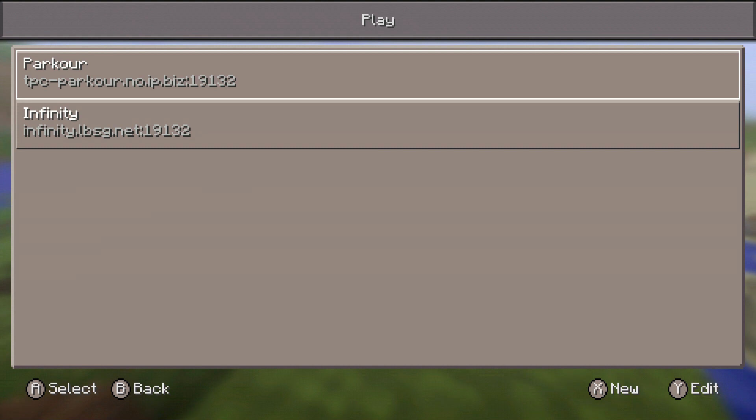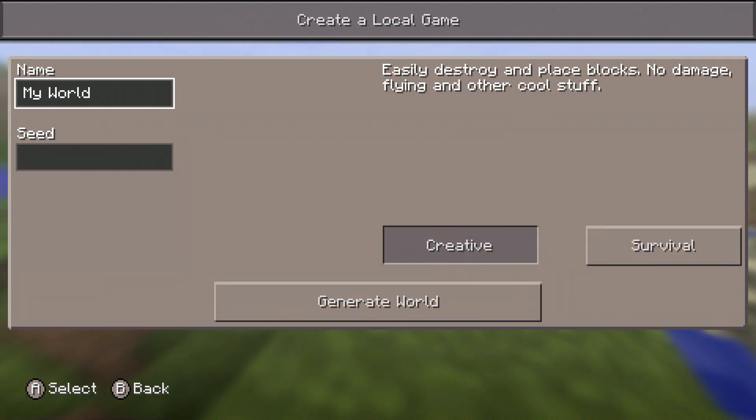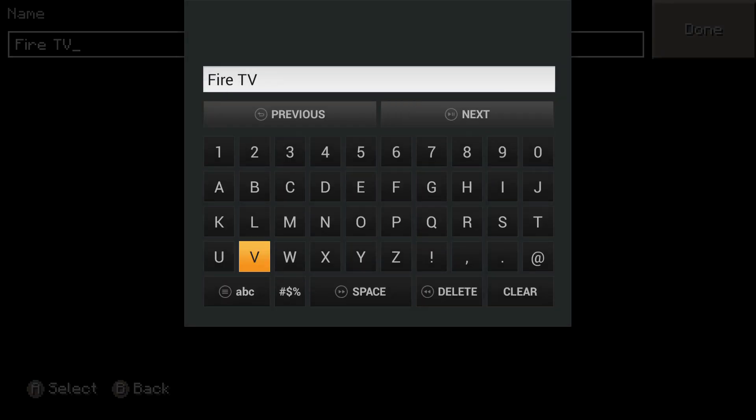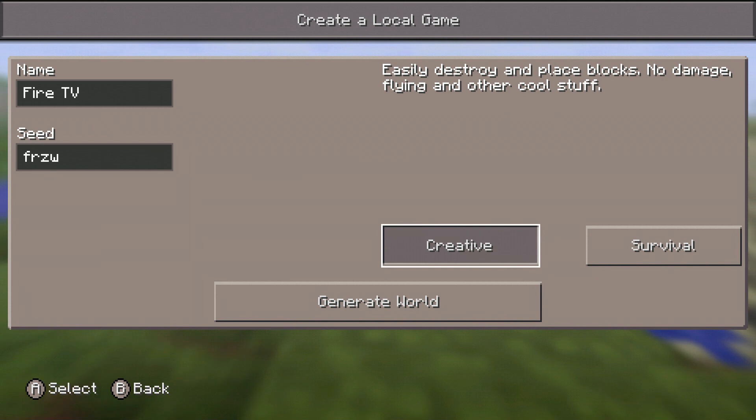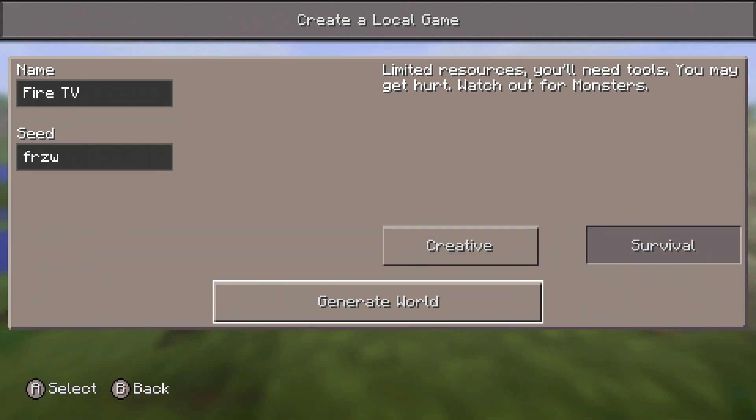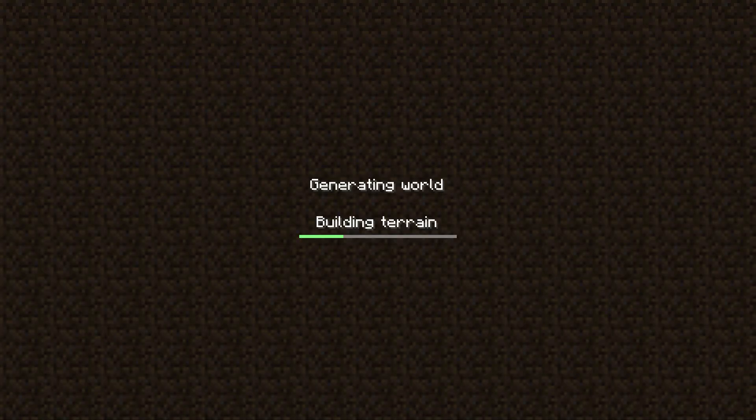Let's go ahead and do an actual brand new build of a world. For the seed we'll do FRZW, which is one of my favorites of all time. We'll exit out of there and do survival mode. Generate world — it's building terrain right now. And again, this is in 1080p, guys, which is new to me.